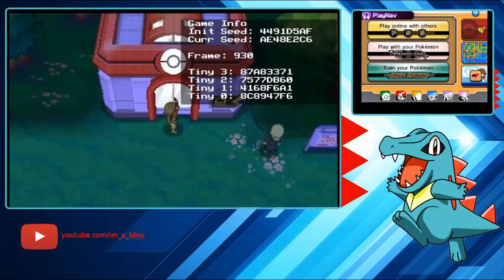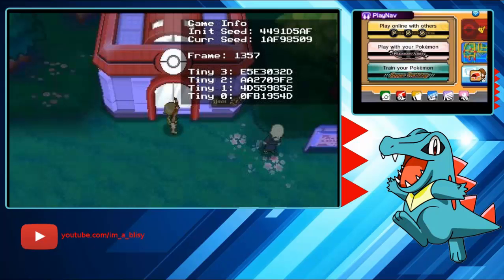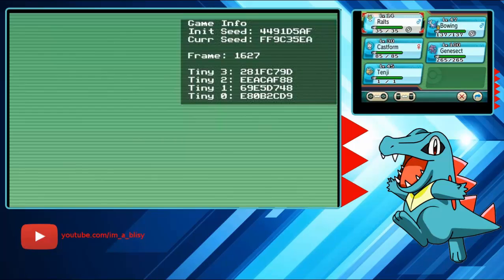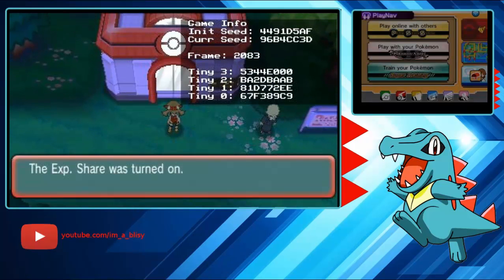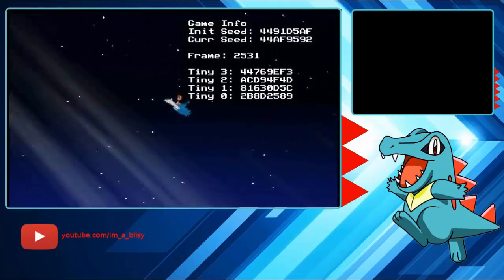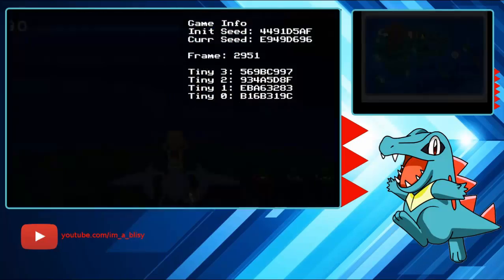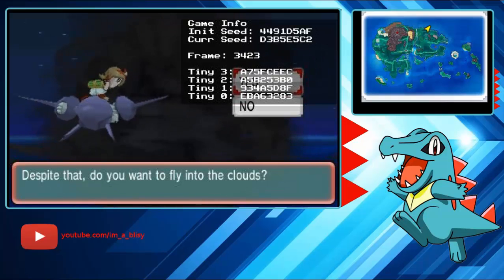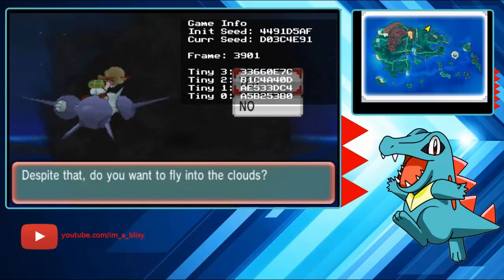I'm on an even frame but I want to be on an odd frame, so I unpause by hitting Start and save the game. Now that it's saved, if I pause again with Start and Select, I'm on odd frames. I'm also going to move my synchronizer out of the first party slot since I don't need it there, and put in my False Swiper instead. From there I'm just going to fly up into the storm cloud and show you where to wait for your Pokémon. You hover on 'Yes' and hit A at the frame you want — it takes 88 frames so you're technically 88 frames early. Now I just have to wait about 4 minutes.